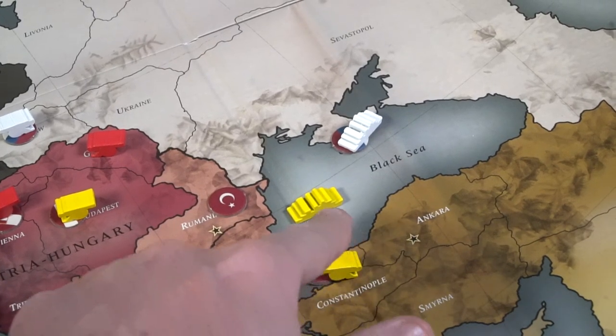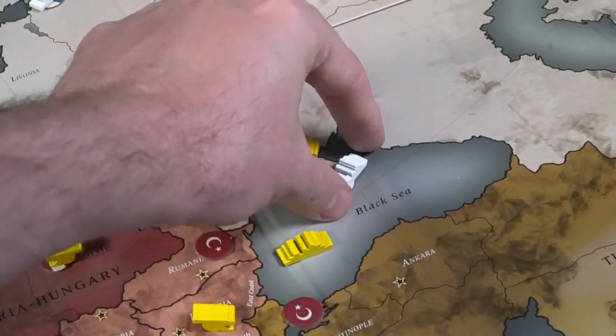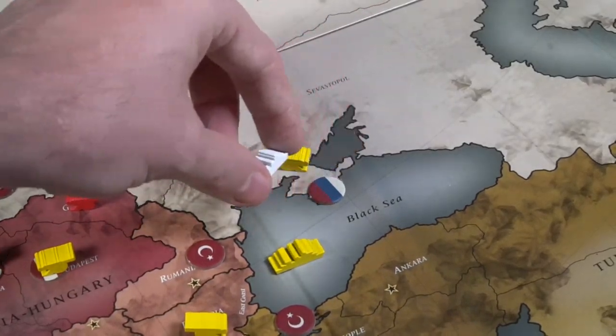The game requires a lot of thinking. You're going to be deciding where to move three to seven or eight units, and it starts getting more as the game goes on. There are specific ways to write orders, but really you can write it however you want, provided everybody else understands. What I would do is write out the abbreviation of the location with a slash, then the unit type — fleet or army — and then what it's going to do: move, support this unit in this area, et cetera. You do that for each of your units.